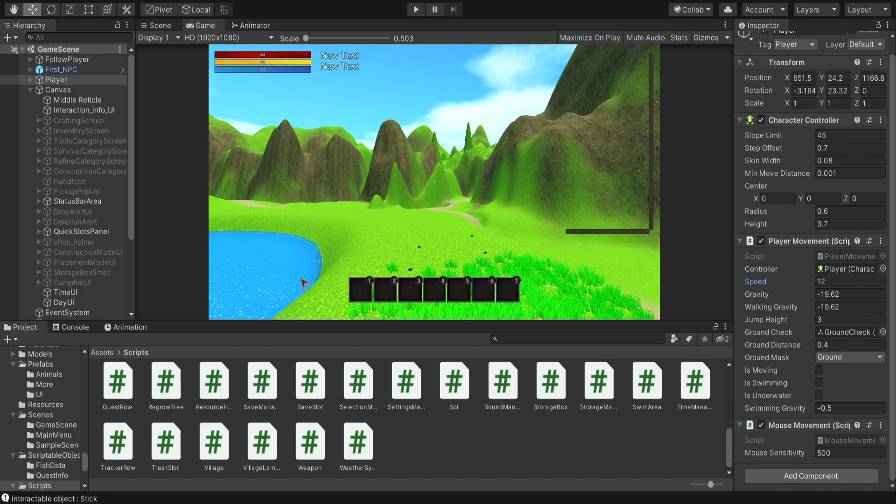For now I want to continue with other things in our tutorial - things like the shopping system, enemies, getting hurt, maybe respawning and death. There are still many other things that we did not cover in this tutorial, so I don't want to get stuck on something. Again, if you have a problem let me know - maybe we can figure it out or I'll create a new episode later.